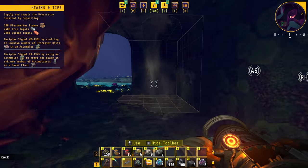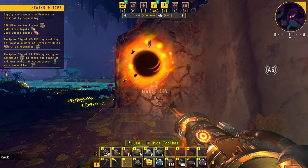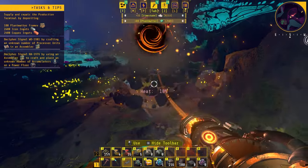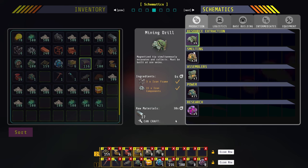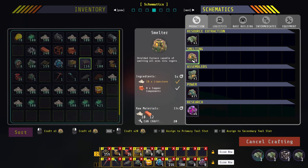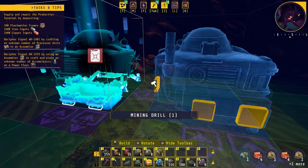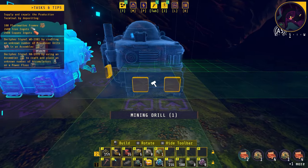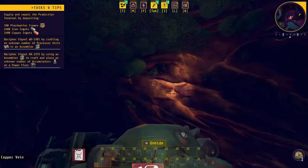We'll just belt it back towards the main area, making sure it's nice and open. On this side we're going to craft three more mining drills and three smelters. We'll place down our three miners — you don't have to be right next to the node, the miners will expand — and then fill these with plant matter.